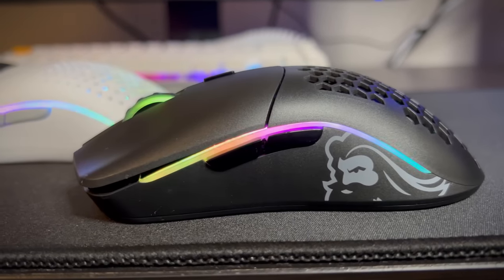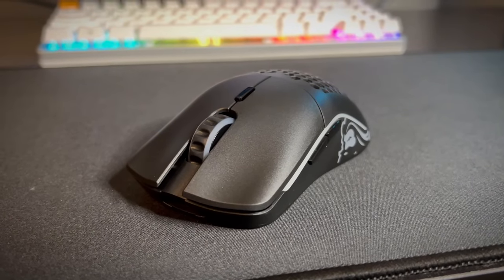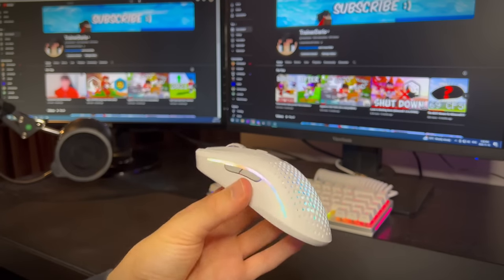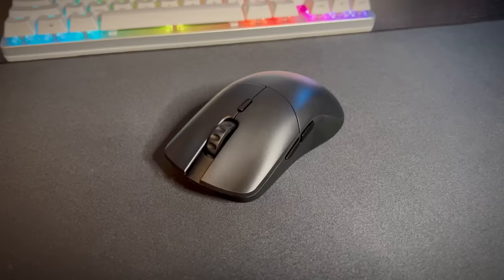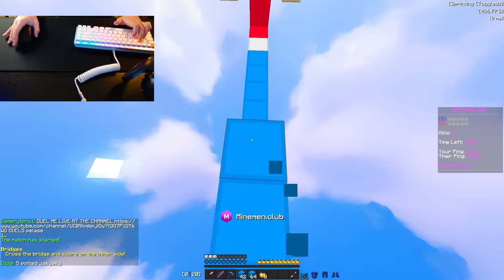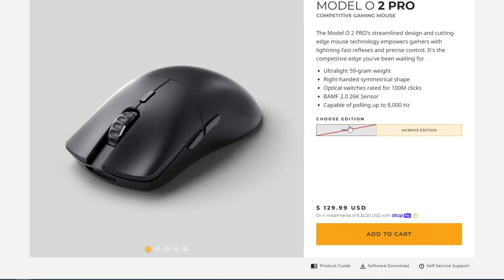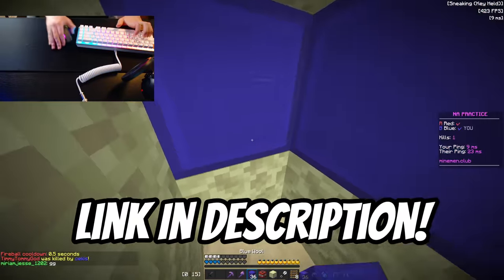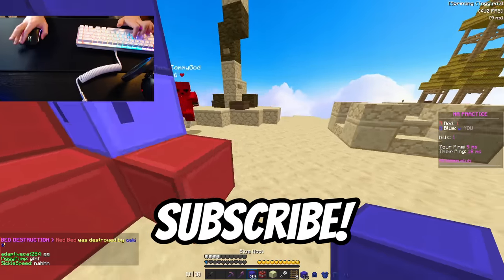So, which mouse is the best — the Model O Wireless, the Model O2 Wireless, or the Model O2 Pro? In my opinion, there isn't a clear answer, but they each have their strengths. The Model O Wireless is a solid choice for those who want a great butterfly clicking mouse on a budget. The Model O2 is amazing for those with smaller hands who want to butterfly click, or those who want great looks, balanced feel, and play newer versions of Minecraft. The Model O2 Pro is the top performer, the lightest of the three, and a mouse that can do it all — just remember you'll miss the RGB. Glorious also confirmed with me that the O2 Pro will be available long term. Going forward, I'll be using all three mice for different things. Use the link in the description to pick any of these up and support me. Thanks to Glorious and to you for watching — subscribe if you haven't, and I'll see you in the next one!